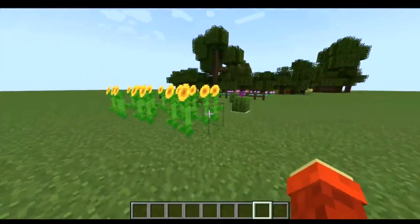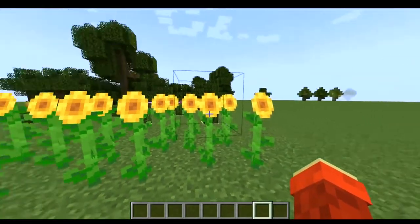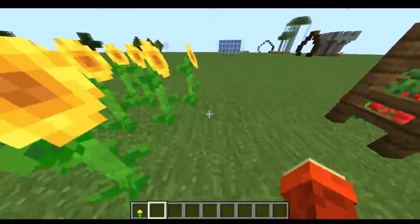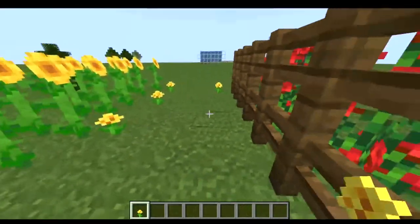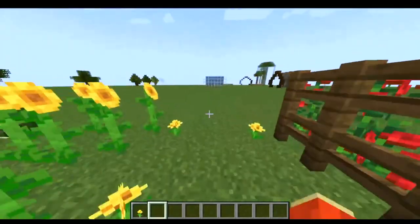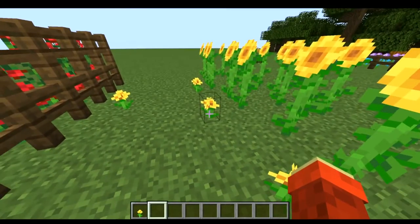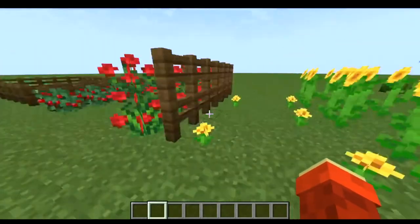This next hack is one of the more difficult ones because sunflowers always face east in Minecraft. This is a row of corn — sunflowers look very similar to corn. You can also add little mini corns for more variety, so you have the big adult corn and the small little corn as well.